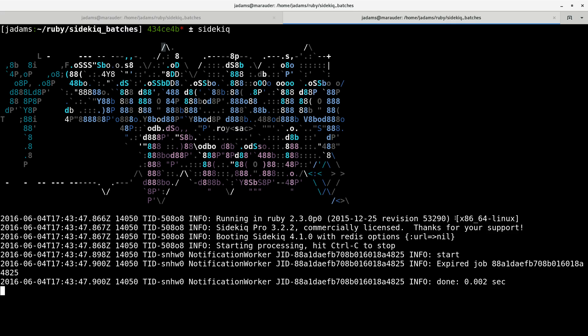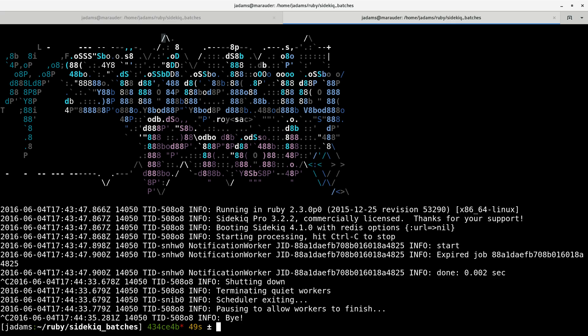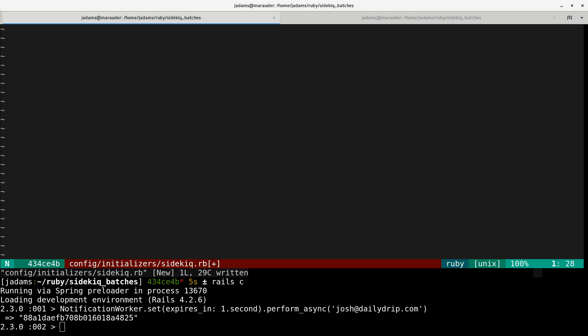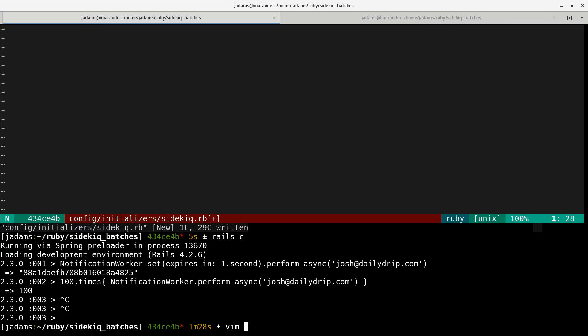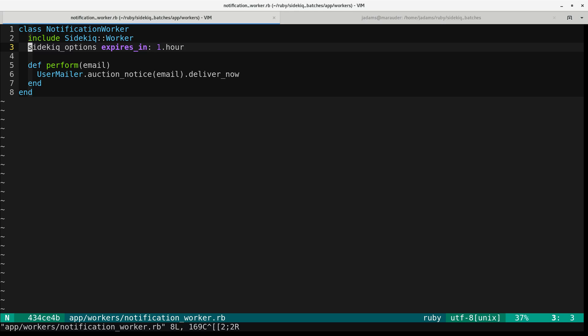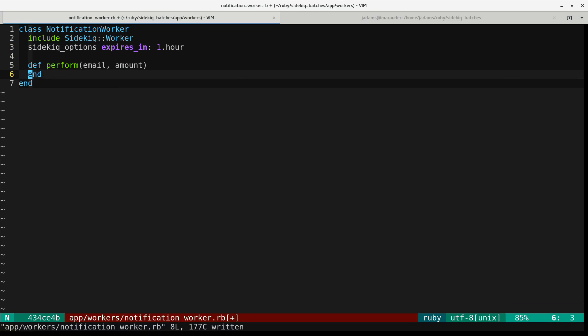In order to really see what it's used for, we're going to do some weird things. First, let's make sure Sidekick is stopped. Next, we're going to go ahead and enqueue a lot of these jobs. I'm going to enqueue 100 notifications that I have been outbid. And now we're going to drop out and add a second parameter to the worker's perform method, adding an amount parameter and updating the method body to something that can actually work.